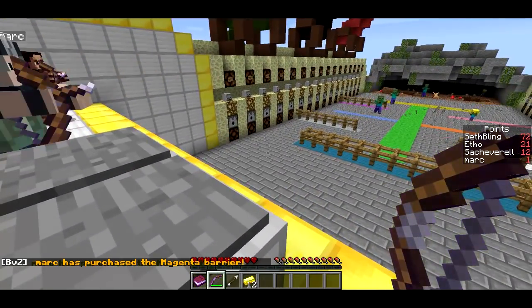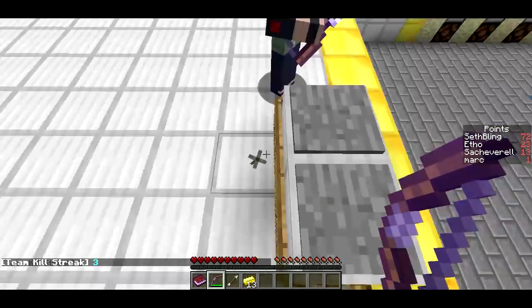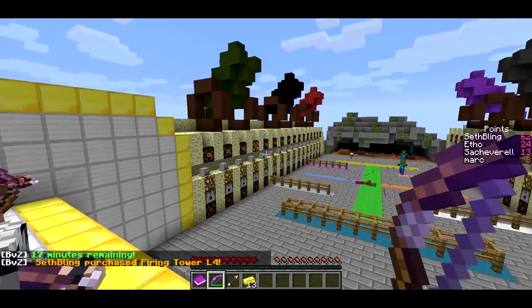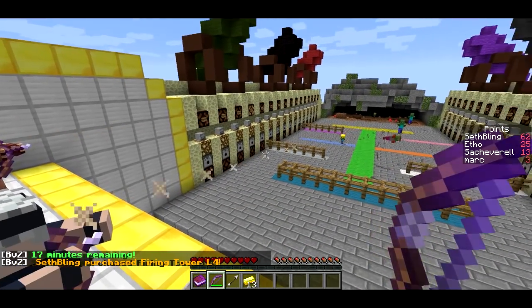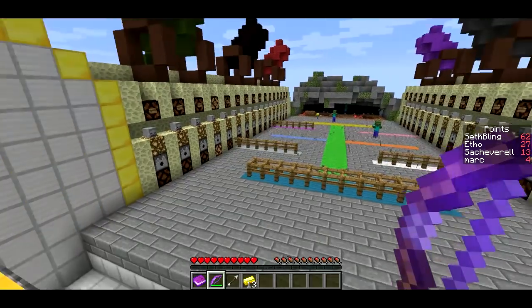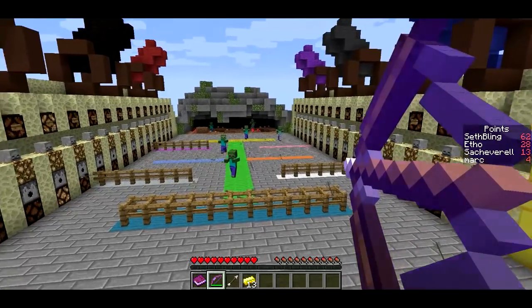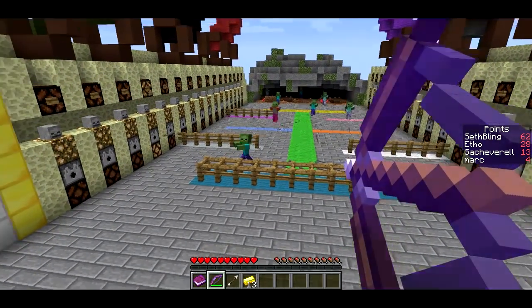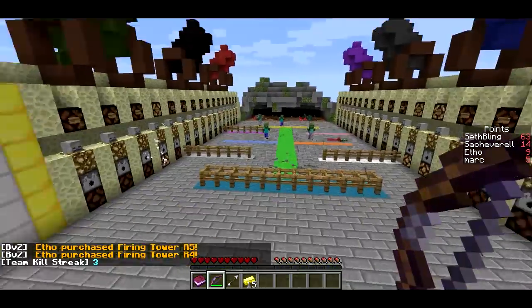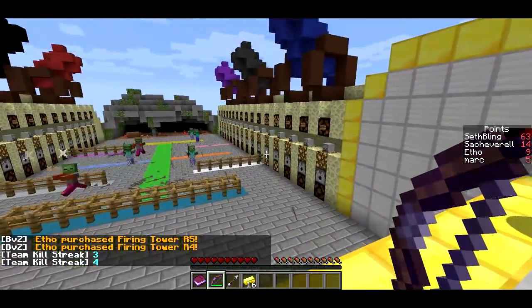It's also 10 points per firing tower. You can see the dispensers on the sides — they'll shoot arrows if you purchase them. To purchase them, you stand on these pressure plates here and fire at the wooden buttons. So if I fire over here, I can purchase this tower and it costs me 10 points to do that. It's going to shoot the zombies and kind of push the zombie back as he tries to approach, hindering his progress. Looks like Etho purchased a couple towers over here on the side too — those are going to be really helpful. We're starting to get some knights, which are more difficult enemies wearing chainmail and holding swords.